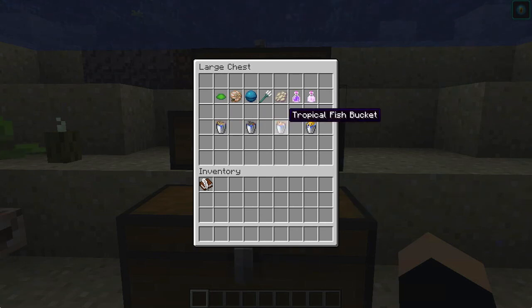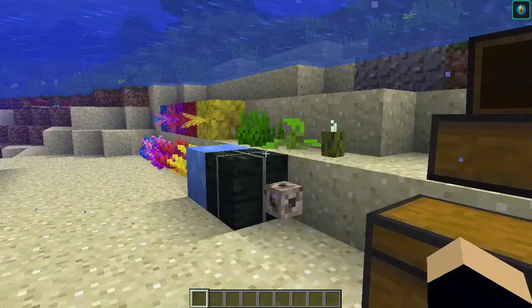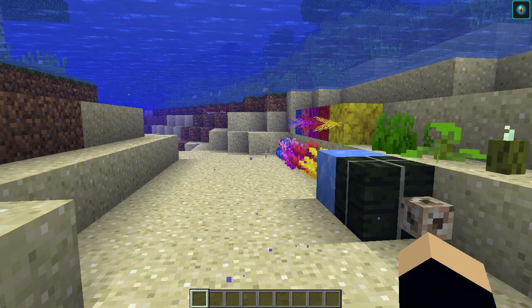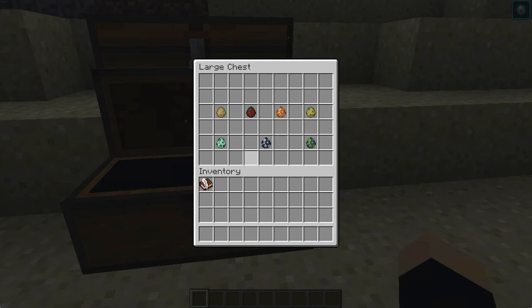We also have fish buckets — cod, salmon, tropical fish, and pufferfish — which means you can now make your own aquariums in Minecraft. Instead of just fishing for 2D fish, you can create real aquariums. We also have brand new mobs with spawn eggs for cod, salmon, tropical fish, and pufferfish.